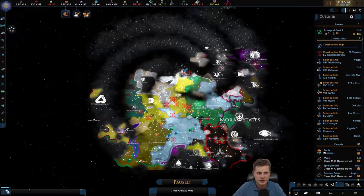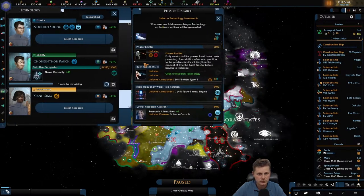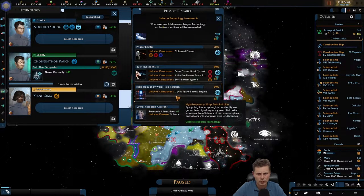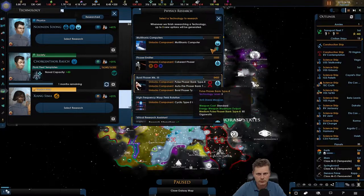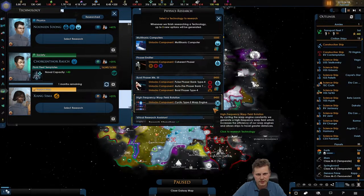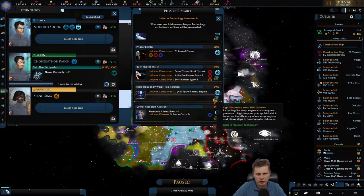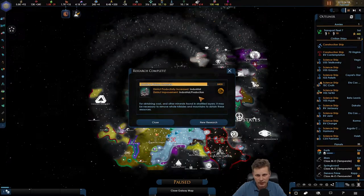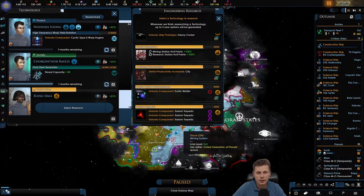We lost another scientist - that's a damn shame. The computer is nice. Let's go with the warp engine - Warp Type 5. That should be good and we got industrial production. Let's take a look.